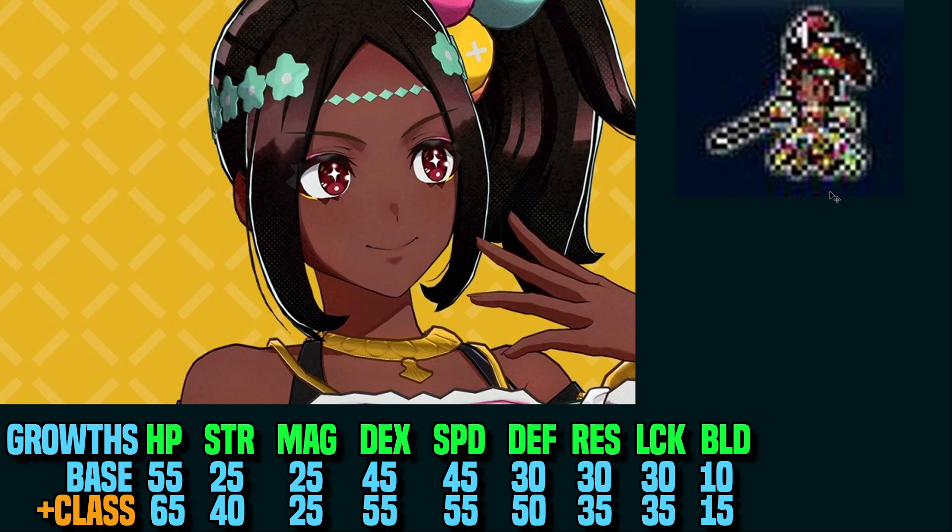Tamara actually has surprisingly good growth rates. If you look at her growth, she has 55 HP, 25 Strength, which is okay, 45 Dex and Speed, 30 Defense, Res, and Luck, and 10% Build.